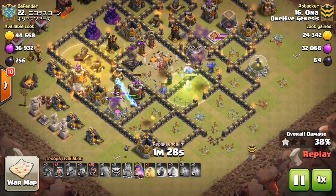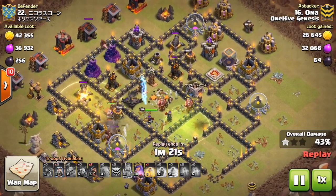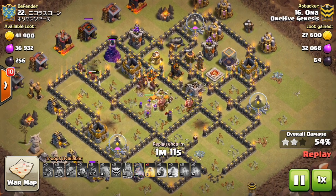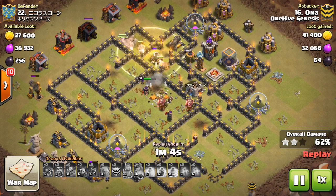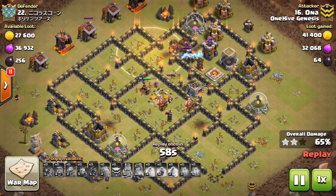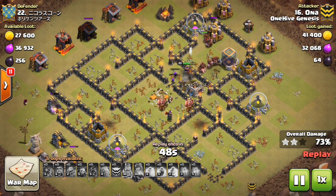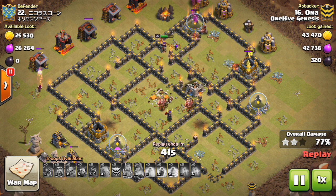Come in with the kill squad and definitely bring Bowlers — they get such great value on these compact bases because the second bounce almost always lands somewhere, taking out something. Come at the base strong with the kill squad. It works best with higher level heroes, but you could say that for any attack. Then send in a group of Hogs. You want to bring quite a few Hogs because they can do some pretty good work. For these compact bases, try to avoid spring traps — they're the biggest concern. Giant bombs tend not to be an issue on bases that are this compact. Keep an eye out for spring traps and try to avoid those areas with your Hogs.